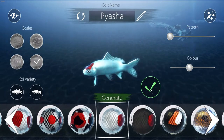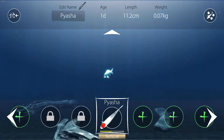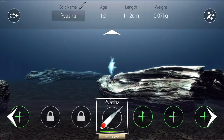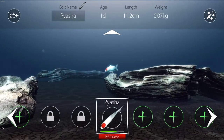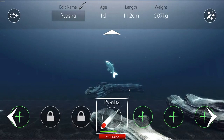I like the look of him, so let's add him to the pond. There he is. As you can see, he's got a health bar at the bottom — the health bar basically shows the condition of your fish. Just like a real fish pond, if you leave this unattended for a couple of days your fish will actually deteriorate and suffer badly.